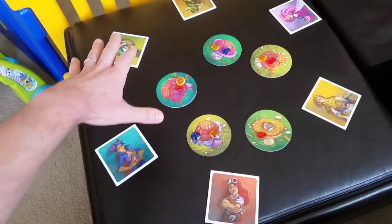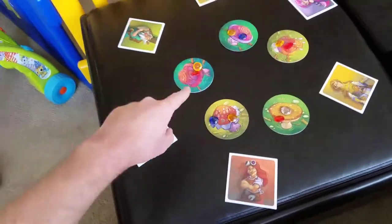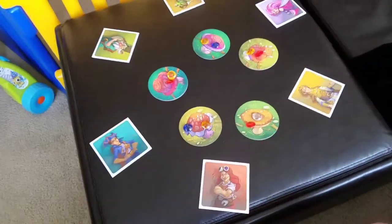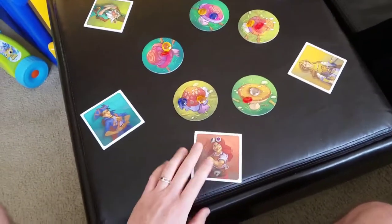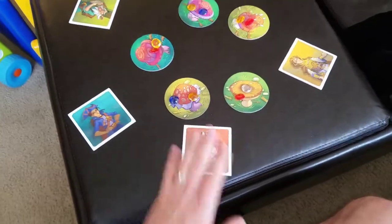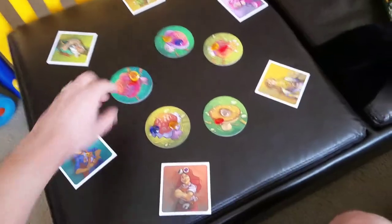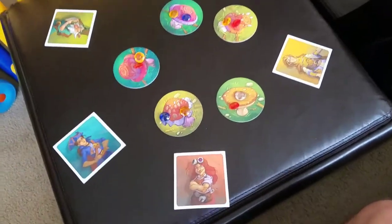So how do you play? You start with a number of mushrooms, one less than the number of players. It plays up to six, so it comes with five mushrooms and six player cards. Everyone takes one of their player cards — these little characters. They're all the same except for the picture; they all have a nice little different background, like their little vehicles. So you put two gems on each mushroom.